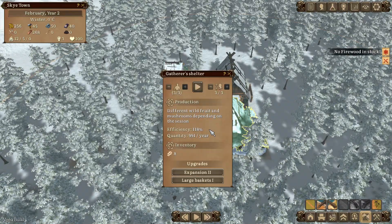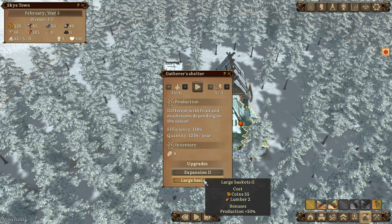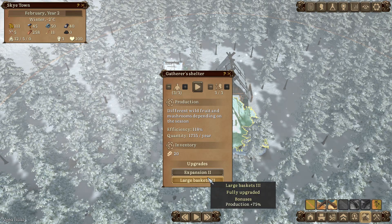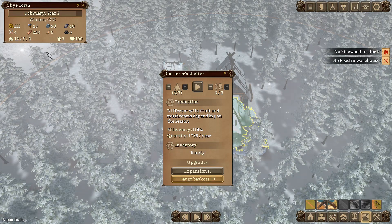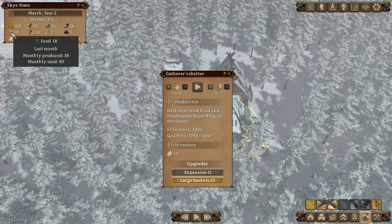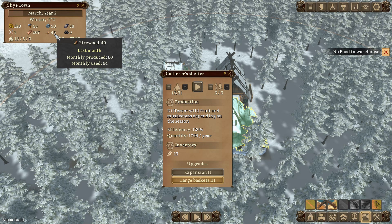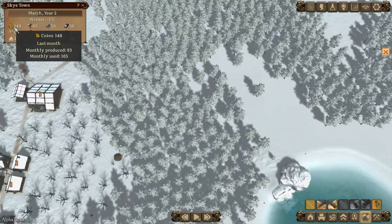The Gatherer's Shelter is where I want to get most of our food from, and we're out of food right now. Let's go for the Large Baskets upgrade, and upgrades two and three as well. That cost a lot but increased production by 75 percent - we're now up to 1735 a year. The food panel shows how much you produced last month versus how much you used. The king is also sending us more firewood!